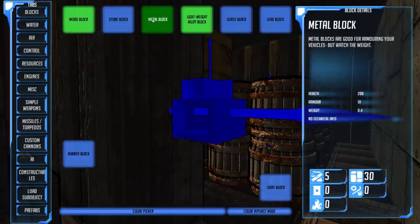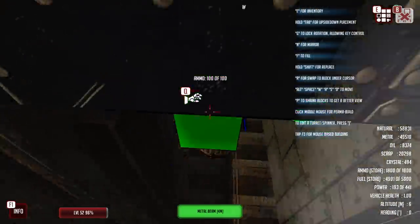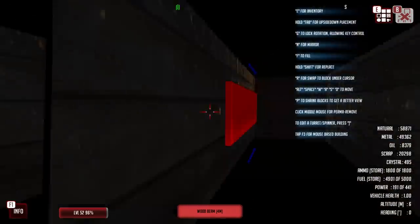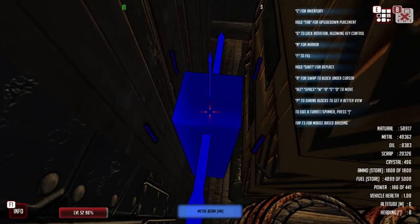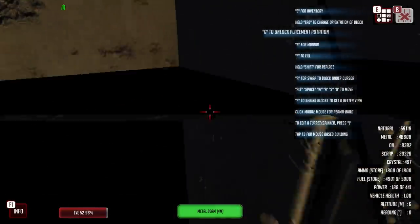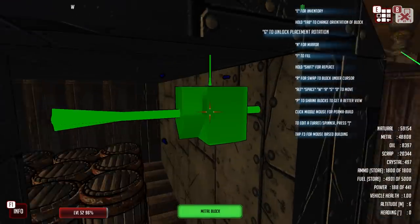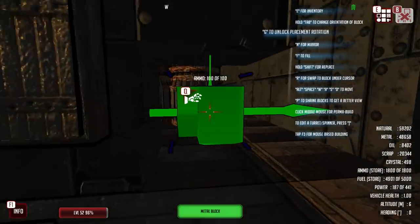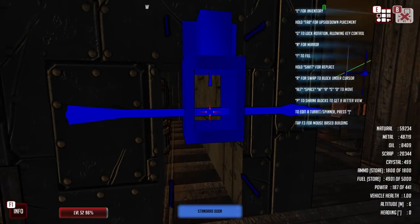I do want to improve the protection around this section, because a stray shot could get in there, and if it did it would literally blow this whole thing up. So let's take some precautions. Let's lock the orientation, go up, and build across — there we are. That adds a little bit more protection. Let's get some metal blocks over here and build an actual door. That will be our little way into our ammo area — grab a door. I feel we are starting to get somewhere now.